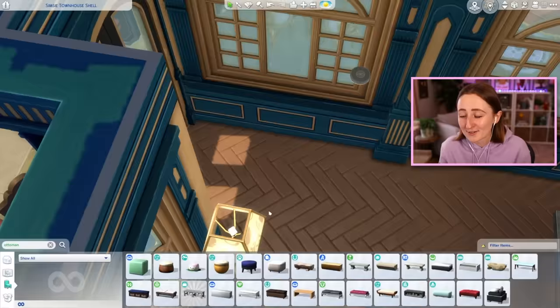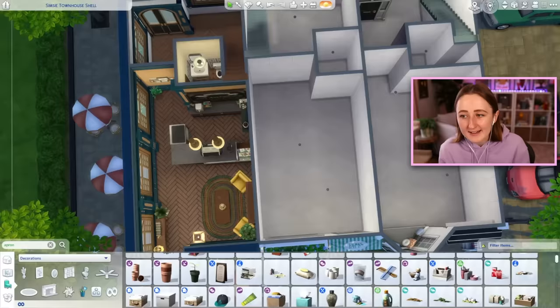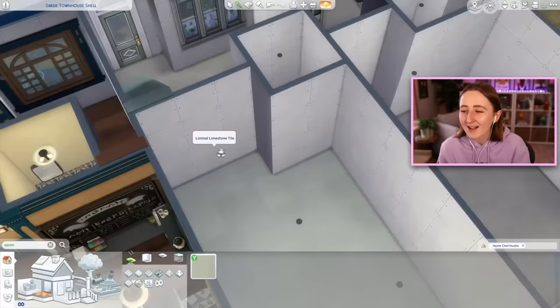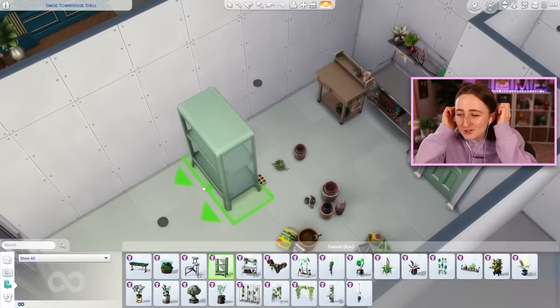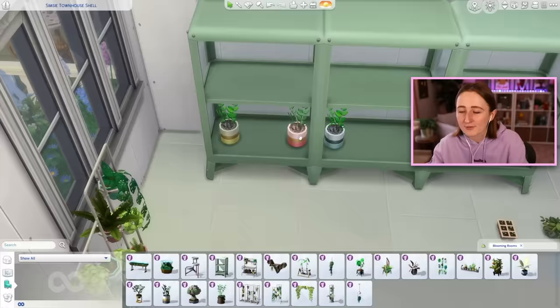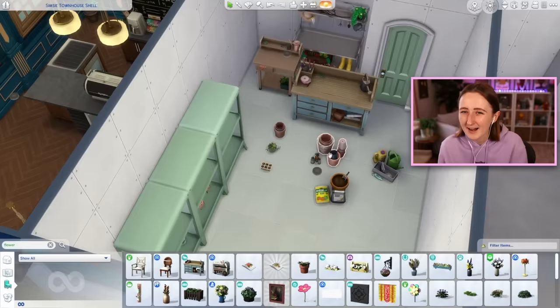I'm actually starting to furnish this house finally, so we're working on the inside of the first community lot — the cafe area. Once I actually got in here, I realized just how small these things were. I kind of didn't really think about it until I was actually trying to furnish it, and I was like, oh no. This is really tiny — I could fit like two chairs. I was trying to be careful to make sure I still had enough space for sims to walk in and order and kind of queue up, and I realized there was no room for much else. But that's okay because there's a lot of outdoor seating, so I'm trying to push the sims to sit outside instead anyway.